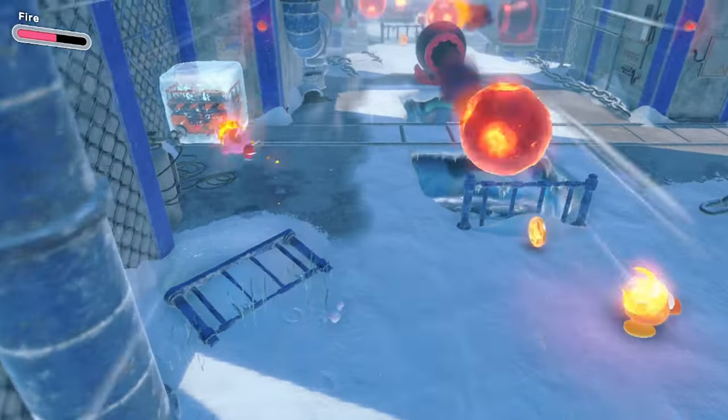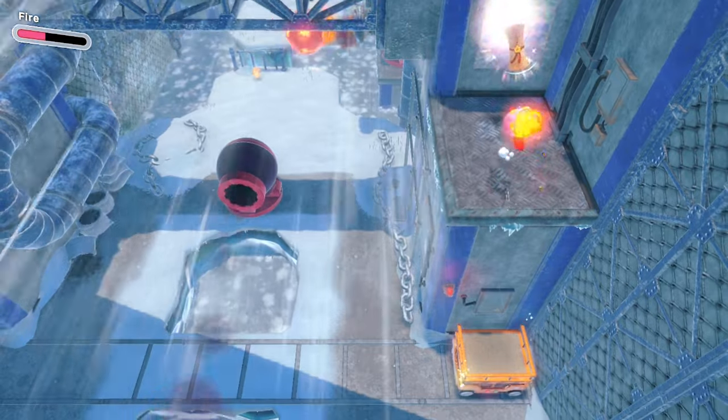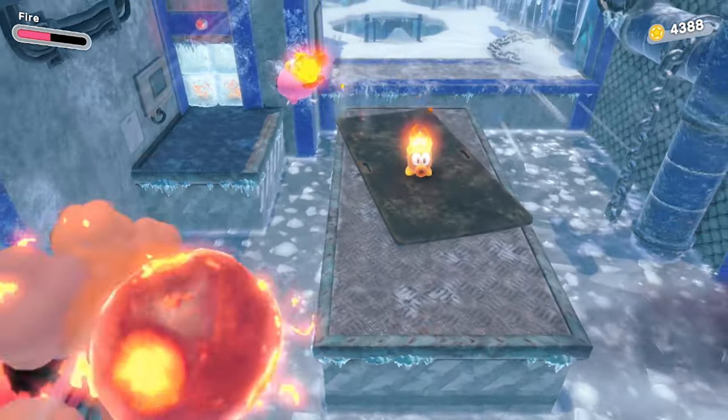As a bonus, unthaw the scissor lift to get the blueprint for Dragon Fire — it'll be really helpful for you in the next course, in my opinion.